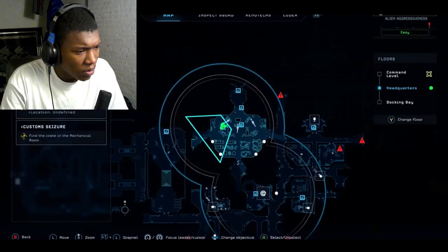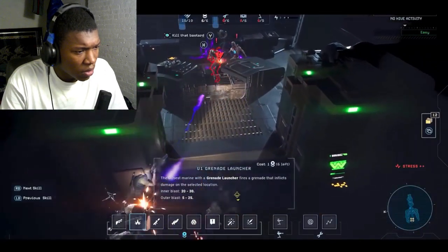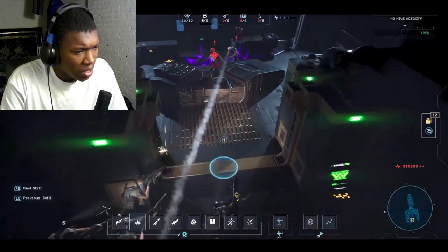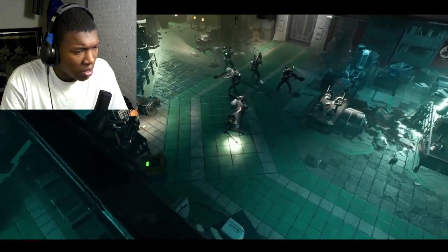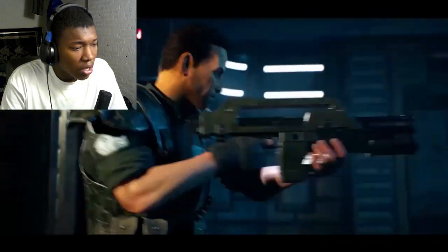Lead strategically. Enter combat without breaking stride and slowing down time at the touch of a button — just enough to distribute tactical orders with military precision. Tread carefully though, because death is permanent in Dark Descent, and losing a marine in combat is irreversible.